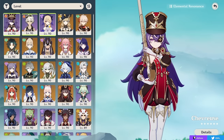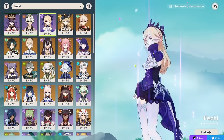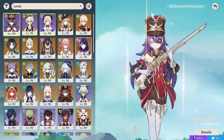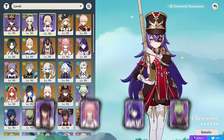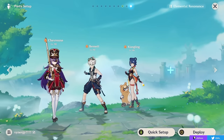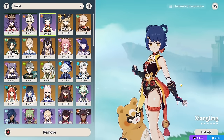After that, you want another sub-DPS or support character that can help you proc the Overload reaction — someone who can apply either Electro or Pyro from off-field. For an Electro support, Fischl works exceptionally well with really high single target damage, great Electro application, and great damage since she's buffed by Bennett and Chevreuse's Electro damage increase. Other options for an Electro support include Beidou, Yae Miko, or off-field Raiden or Kuki. If running an Electro on-field carry, Xiangling is a really strong Pyro off-fielder who can snapshot all the buffs from Chevreuse and Bennett.